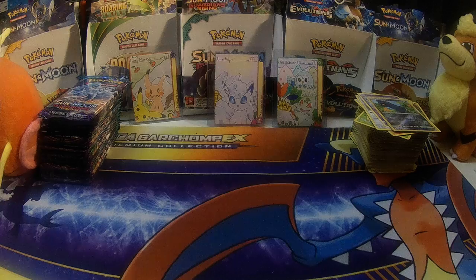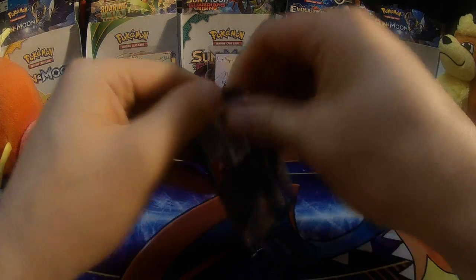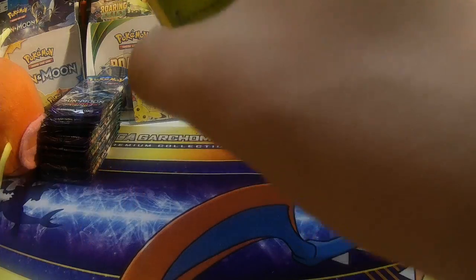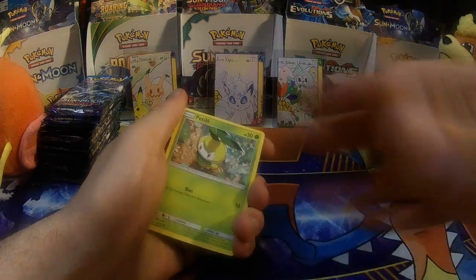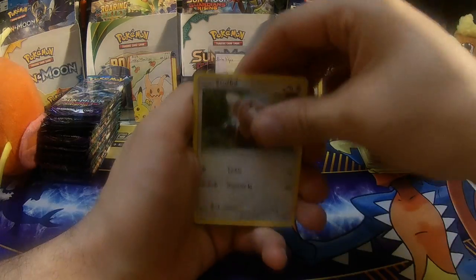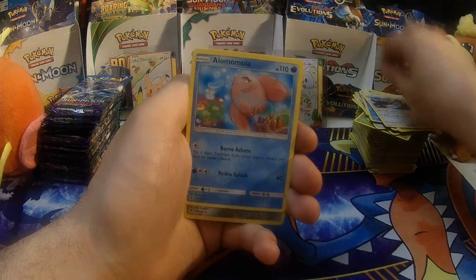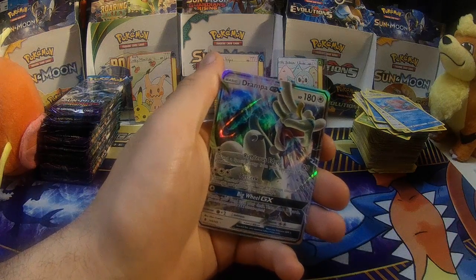Let's start the second half. First pack of the second half — Petalil, Helioptile, Tentacool, Stufful, Sandshrew, Metal Energy, Sligoo, Bewear, Alolan Marowak, Reverse Holo Rare Solgaleo, and a Drampa GX. First pack of each half of the box has got us a great pull — we got Drampa GX here.